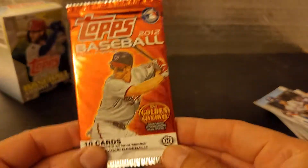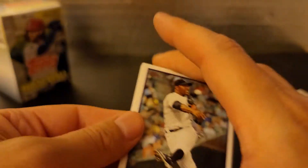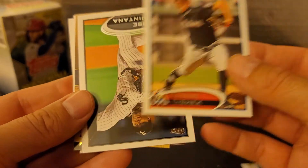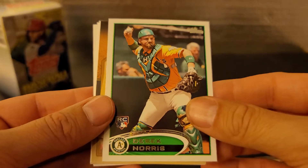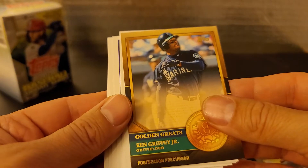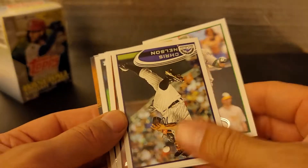Here's our little bonus pack for today — this is Topps Update 2012. We're looking for possibly Mike Trout's second year or a Bryce Harper rookie. There are a couple other good cards in here, so let's see. Chris Nelson. Lucas Harrell. Steve Seishek. Here's a rookie of Jose Quintana. Derek Norris rookie. Brian LeHair. Nice little Ken Griffey Jr. Golden Greats. Tim Dillard. Ben Francisco. Seth Smith.